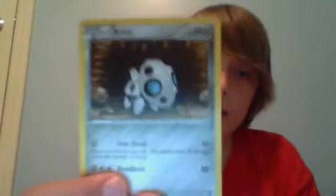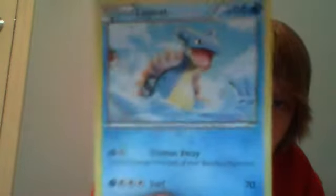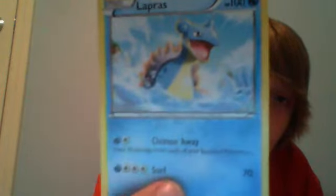We got an Aerom, Snorunt, Snover, Lapras — and I really like this card because you might be able to see the orange outlining. And it's by my favorite artist — I think it's Kuki Setu, I'm not sure how to say that. But he's my favorite Pokémon card artist.